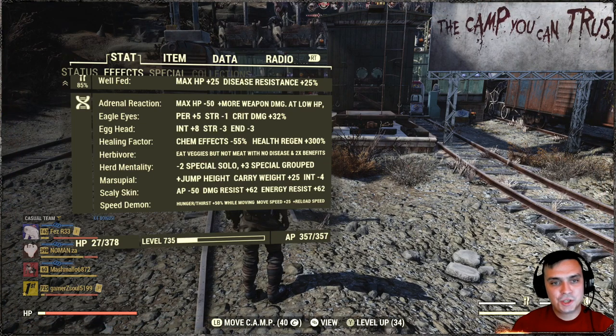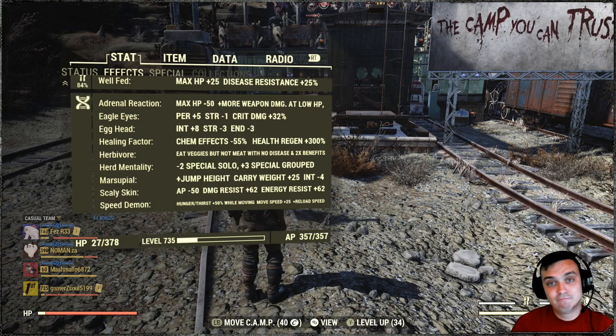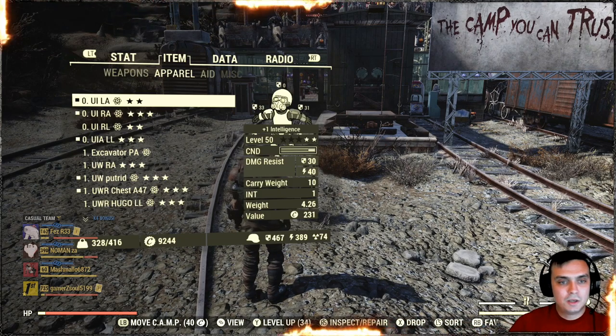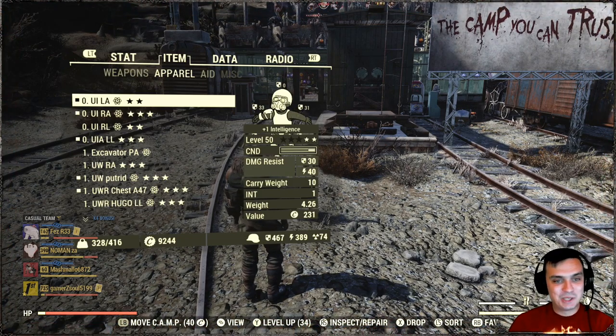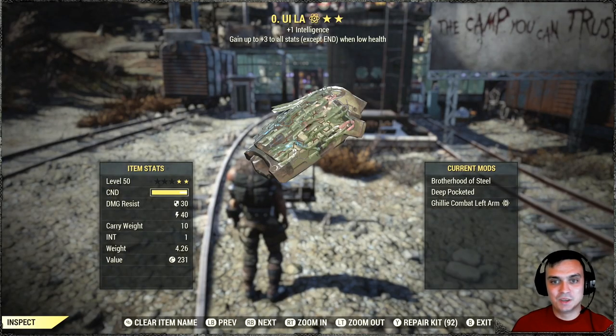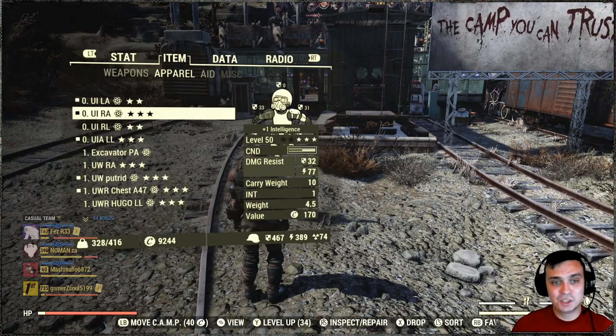These are my mutations: Adrenal Reaction, Eagle Eyes, Egg Head, Healing Factor, Herbivore, Herd Mentality, Marsupial, Scaly Skin, and Speed Demon — that's my preferred list. On this video I forgot to switch my gear, so I was using a two-star unyielding with intelligence — not the most defensive gear. All of my armor is unyielding, just to make that clear.